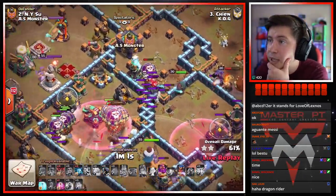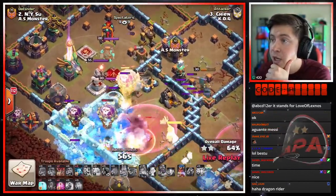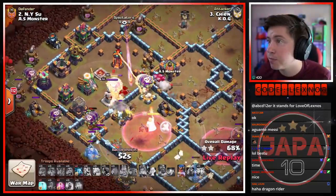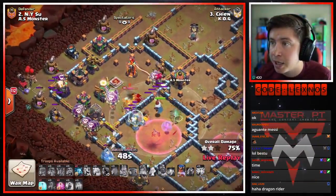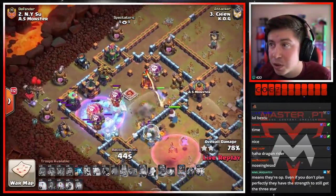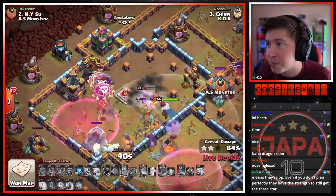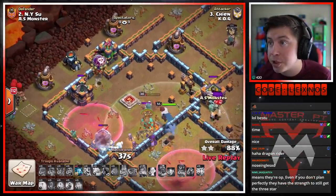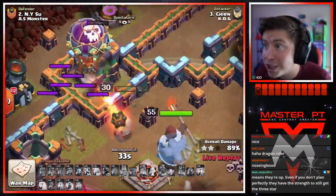Still got this warden ability — balloons are doing the disco dance over there with the royal champion in the tornado trap. There goes the warden ability — negate the damage of the scattershot. We got headhunters to help take out this enemy archer queen — beautiful, down she goes. Still got the RC ability, one more freeze and haste in the bag. We could freeze the eagle — yes, that's exactly what we do. Haste on the left side as well. We lost most of our loons — pop that RC ability. She barely gets through the single — she might die to the skelly trap, hopefully not.